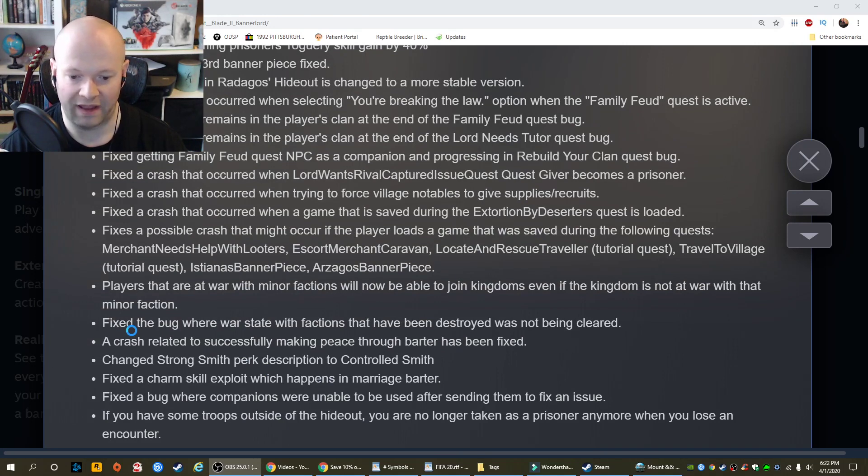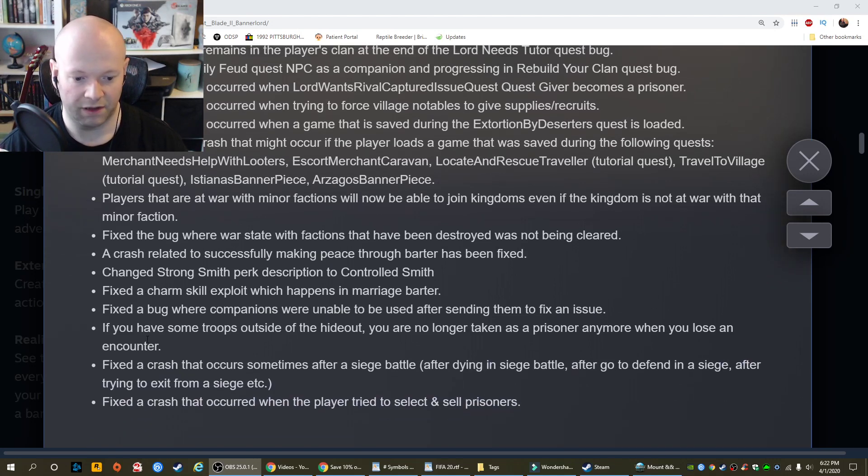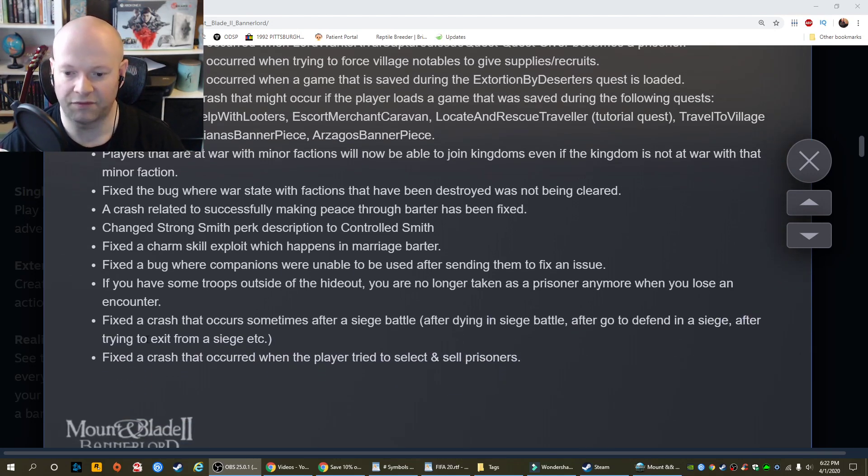A crash related to successfully making peace through barter has been fixed. Changed the strong smith perk description to controlled smith. Fixed a charm skill exploit which happens in marriage barter. Fixed a bug where companions were unable to be used after sending them to fix an issue. If you have troops outside of a hideout you're no longer taken as a prisoner when you lose an encounter. Fixed crashes that occur sometimes after a siege battle, after dying in a siege battle, after going to defend in a siege, and after trying to exit from a siege. Fixed a crash that occurred when the player tried to select and sell prisoners.